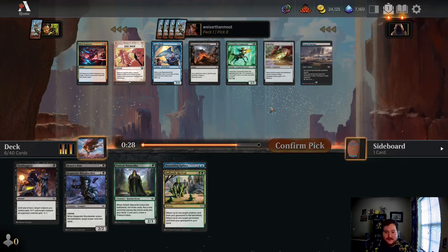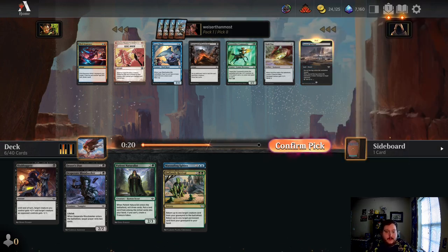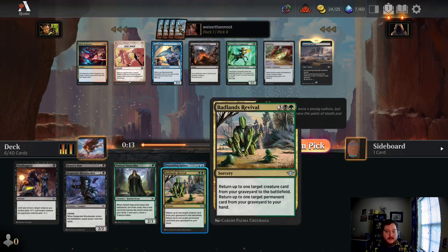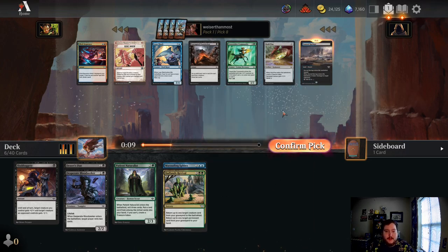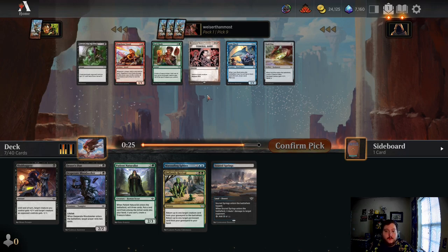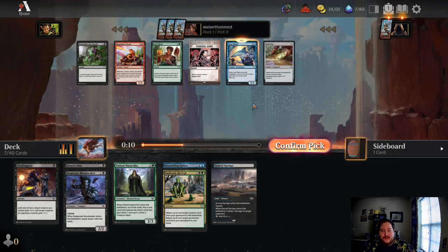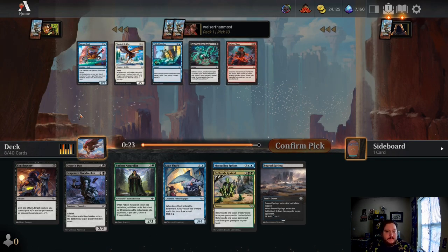We got a Desert — that's really good. Free Strider Commando I do like, but I think I'd just prioritize getting the Desert here. If we're going to play three colors again, I'd rather have the fixing early on. Lone Shark is nice too — he's a good body, a decent target to bring back, and he draws a card if we get to double spell. Ride Down is more for the aggro Boros-type deck. I'll just go ahead and take the Lone Shark. Gold Rush is a neat combat trick but I don't think we're really looking to lose many battles here.